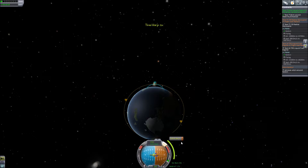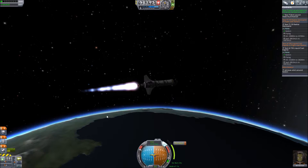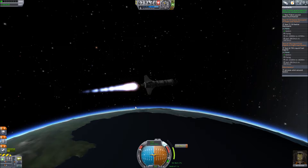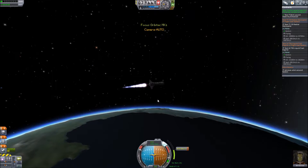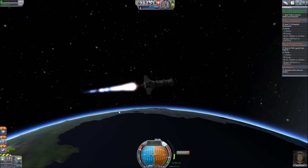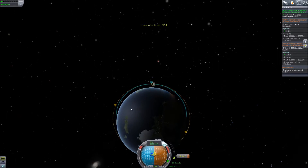Let's go ahead and line these guys up and we'll start our burn. We're running a little bit shy on fuel, but that should still be enough to get us into an orbit. The trick from there is to get out of orbit, of course, so we're going to need a little bit of fuel left over in order to do that. You can see this marker kind of scooting away from us here a little bit.